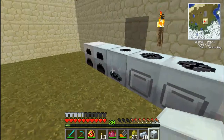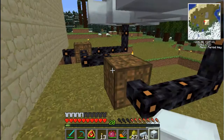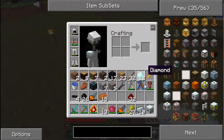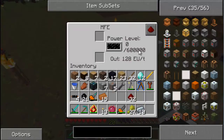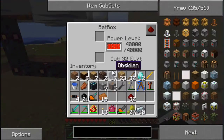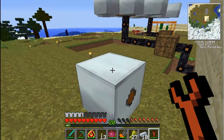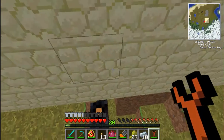Now, this MFE - inside, outside, inside, inside. Let me get my wrench. So it stores 600,000 energy units, which is a lot more than the basic storage units at 40,000. I'm just doing this to increase my overall energy storage. Now let's figure out where I'm going to put this thing.